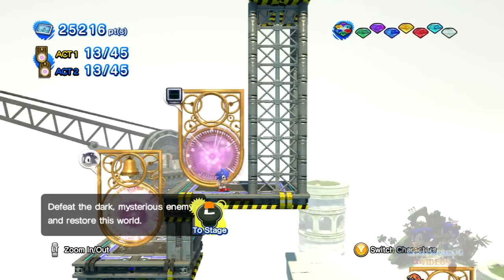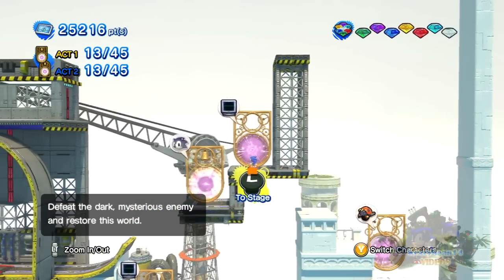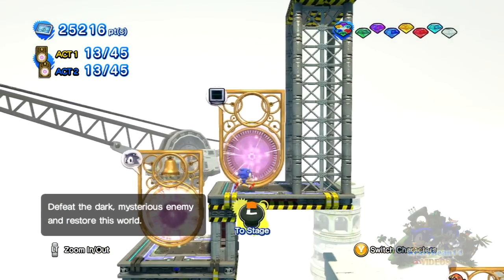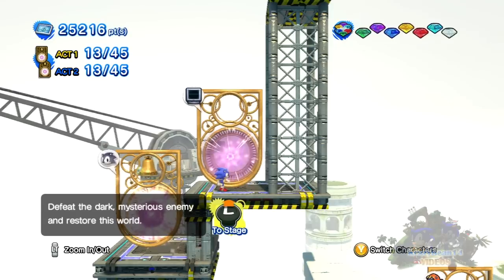Welcome back to another part of the Sonic Generations Missions Walkthrough. In the last episode we tackled the last mission of Chemical Plant as Modern Sonic, and as you can see, Chemical Plant has got half its color back. But we're not going to check out how it looks yet, because now we've got one more mission to do for Classic Sonic before Chemical Plant has its full color back.